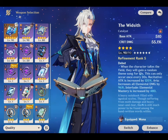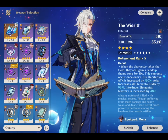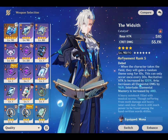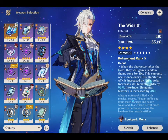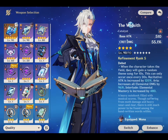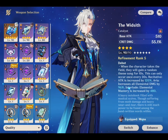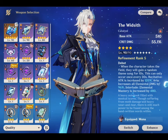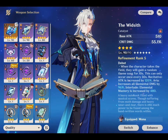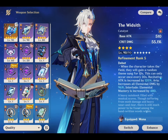The next weapon is Witsith, a standard banner weapon. Its main stat amplifies crit damage by 12–55.1%. Its passive randomly does one of three things: increases ATK by 60–120%, increases elemental damage by 48–96%, or increases elemental mastery by 240–480%. All three can be useful depending on how you play Nivellite, though the elemental damage increase is generally the best to get.